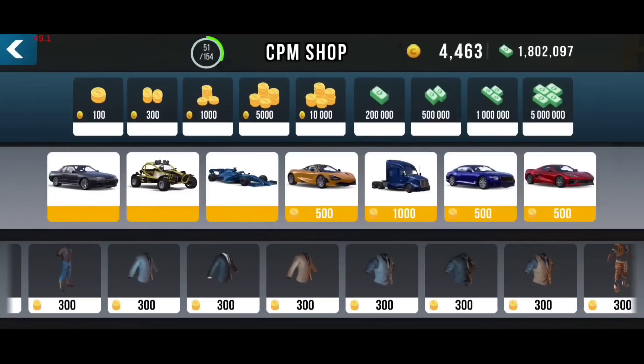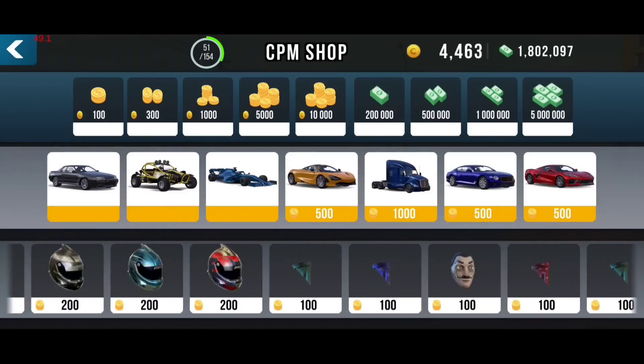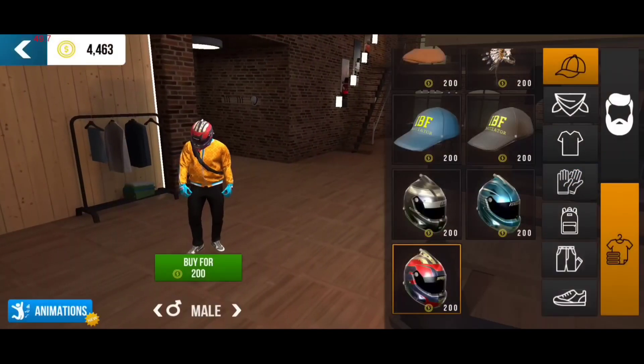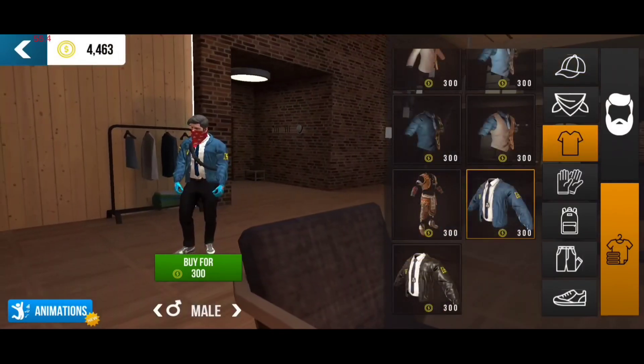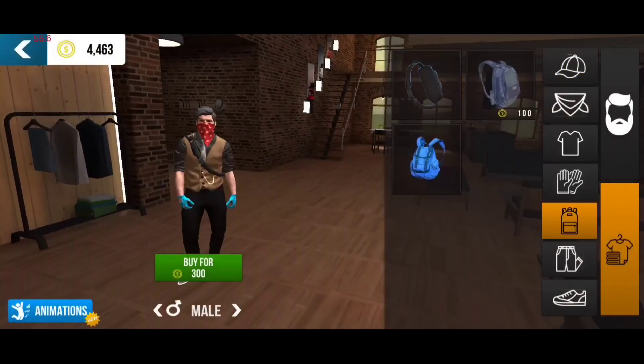The first major update in the beta version is the addition of a new CPM shop in the main menu. This shop allows you to get cars, outfits, rims and other items using in-game currency. This new addition has added a new layer of excitement to the game as players can now customize their new cars and their avatars to their heart's content.